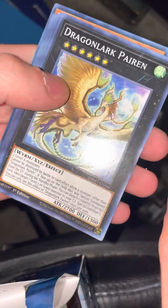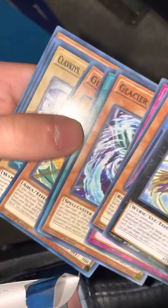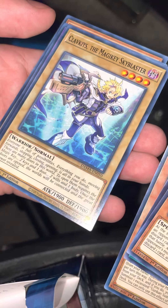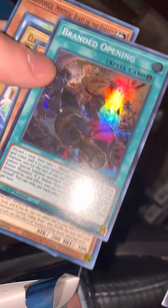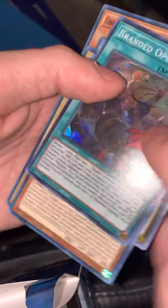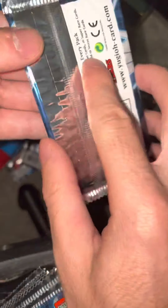One more pack here for Justin Hendrickson. Four star 1900 Warrior, Branded Opening — that's a spell card for the new Despia monsters. Then for me, I get the last 12 to see if I can try to pull that Stardust Starlight.